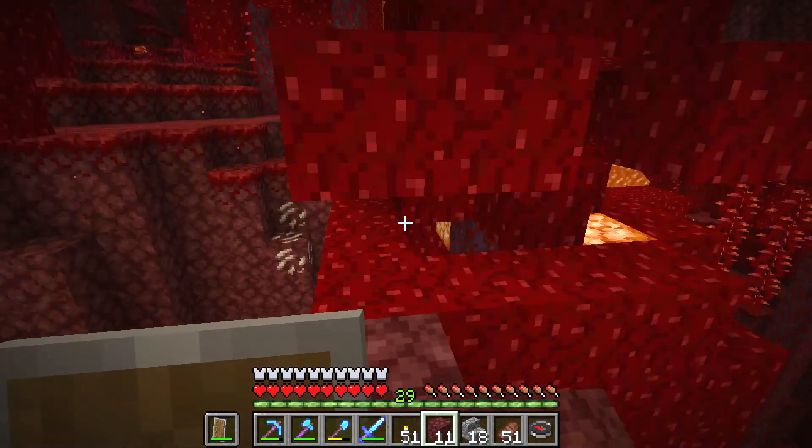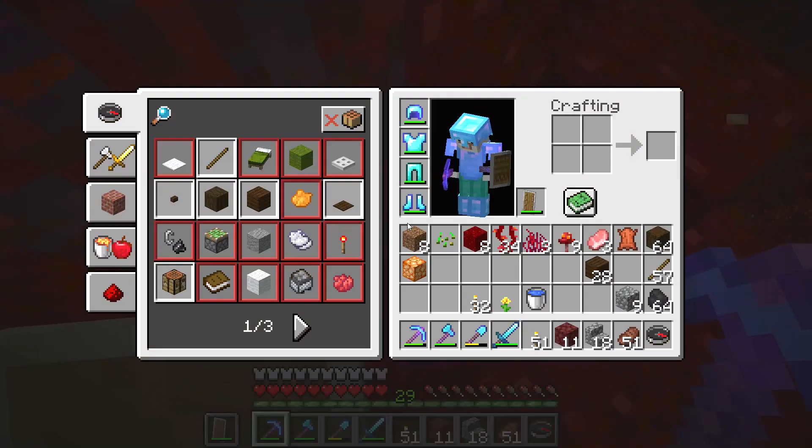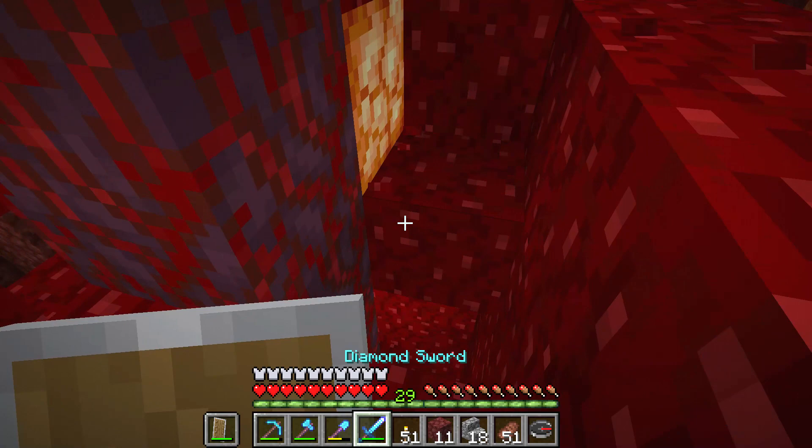To get shroom light, you need to go on top of a tree in the crimson forest. On top of the tree you will find these blocks that are very shining. If you break these blocks and loot them, you will get shroom light.